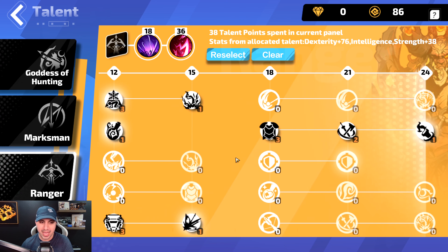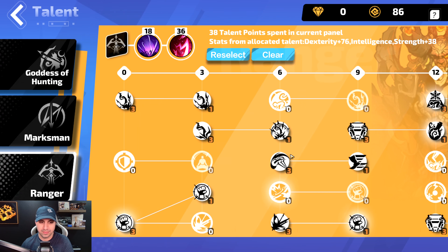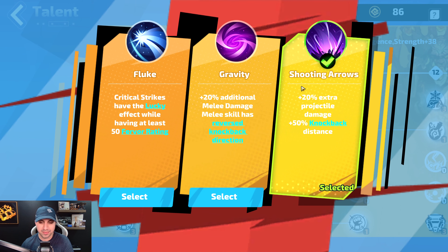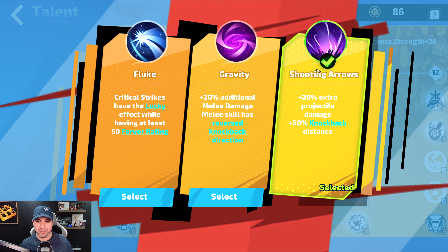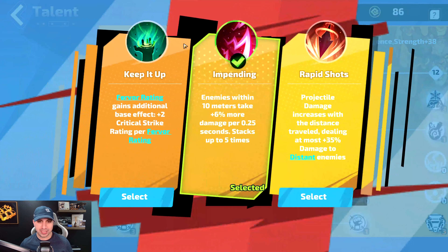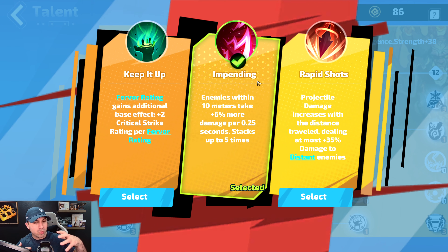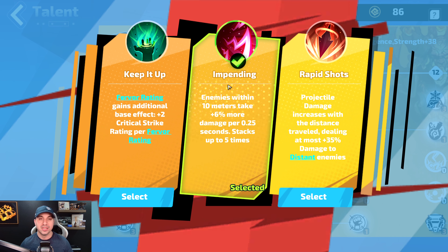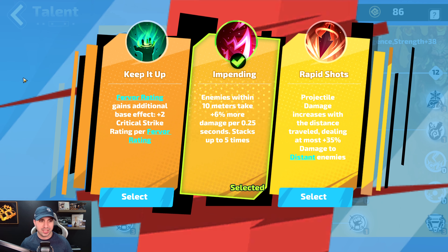At 18 points we have Shooting Arrows — you will do some knockback. At 36 points we've got Impending. Again, if you like to fight at range you would take Rapid Shots, but since I'm always up close and personal I took Impending — you can switch either or. Those are the talents.